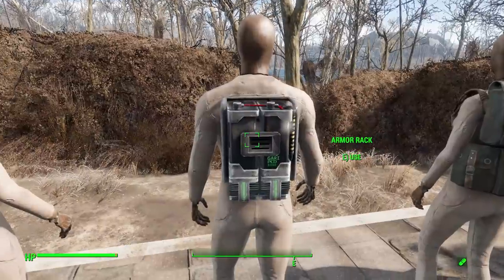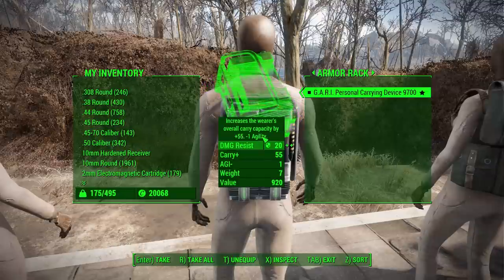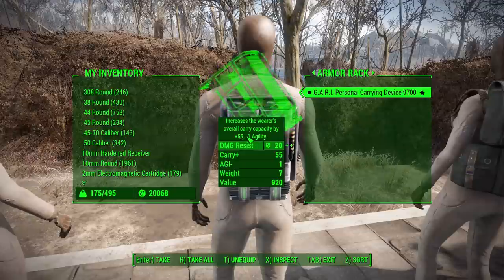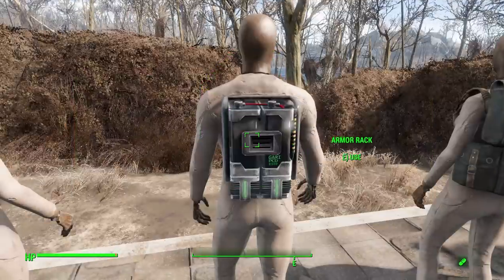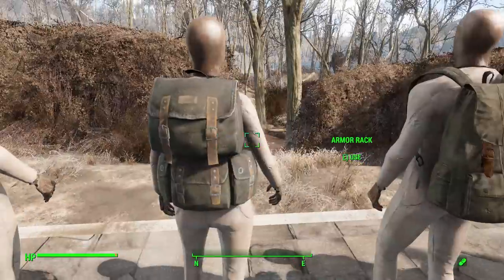The Gary personal carrying device 9-1700 is a fun one — it's basically a sci-fi backpack. It has 55 carry capacity, negative 1 agility, and 2 damage resistance. It can be brought up to 65 carry capacity and also has a water canteen attachment, so you'll occasionally take sips of water. Agility can be brought to zero or even increased to plus 1 endurance, and it comes in green, blue, red, or purple.